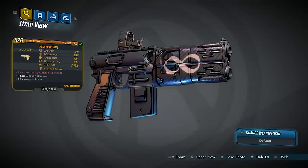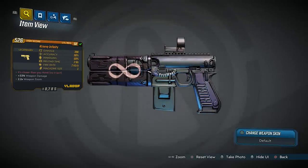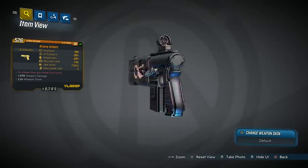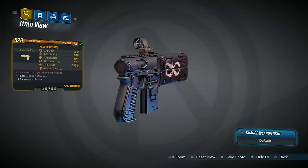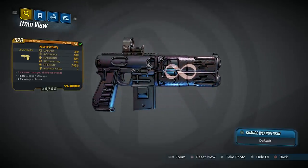I have seen other variants as well, so I don't know yet which one is the best. But this was the one that did the most damage, so that's the one I'm keeping for now. At level 50, this thing has 396 damage, 90% accuracy — which is strange considering it actually shoots out in the shape of an Infinity, so it's not nearly as accurate as that might suggest. Handling at 60%, reload time 2.8 seconds, fire rate 7.45 per second, mag size of 1.